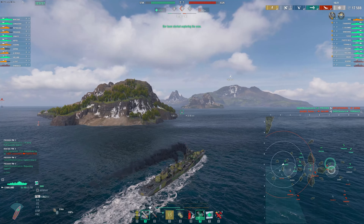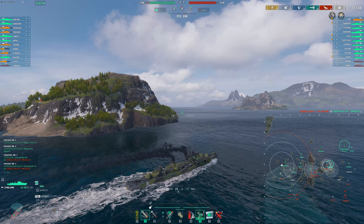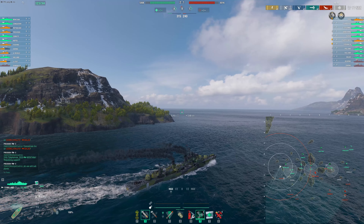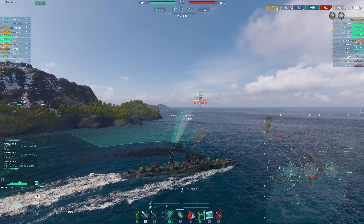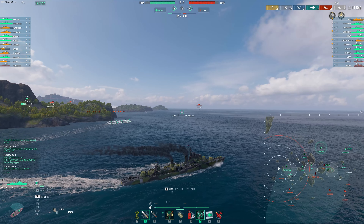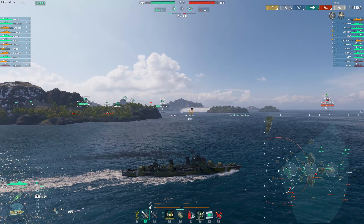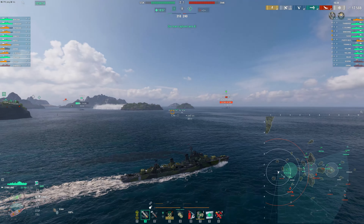I'm going to charge in here — there's really not much point in trying to save my HP, we just kind of gotta go. The Smaland — low health Smaland. Now the Shima. Gun builds are pretty nice too because you get to do a little better in scenarios like this. Unfortunately we're gonna get absolutely blasted here. Those carriers are balanced, as we all know. And there we go — that's a Holland game.